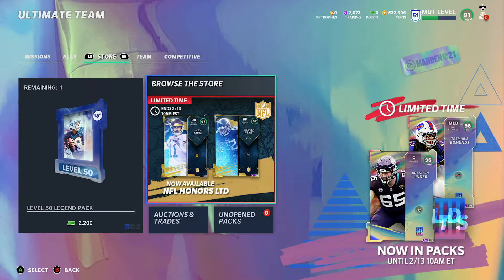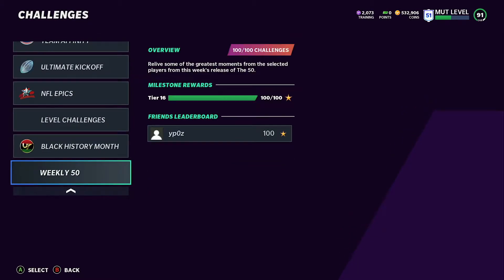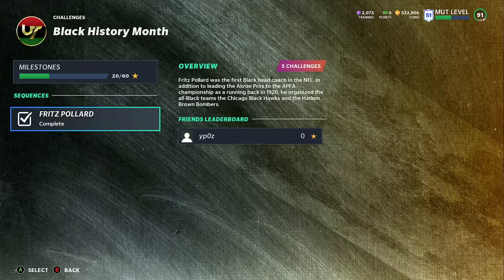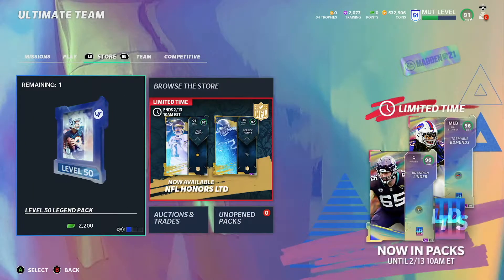What's up guys, back with another video. We have a ton of new updates today. First, we have 10 Ultimate Legends coming out tomorrow. We also have the Black History Month event — I already completed my challenges. At the end of the third week you get to choose between three players, and you get one as a 95 overall while keeping their 90 overall as well. So it's not a terrible promo — a free 95 overall.